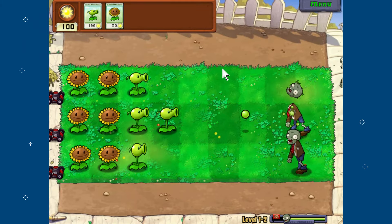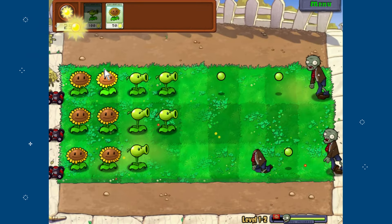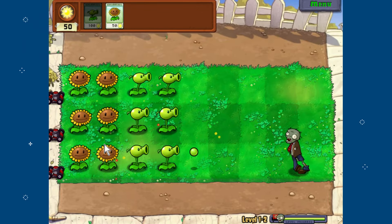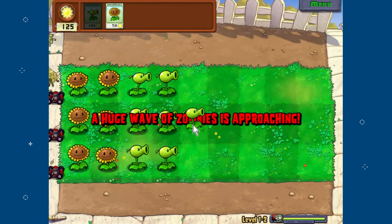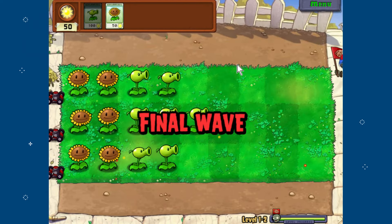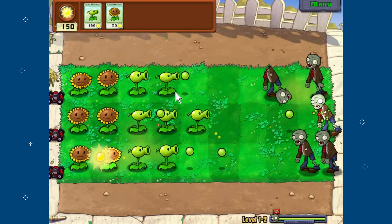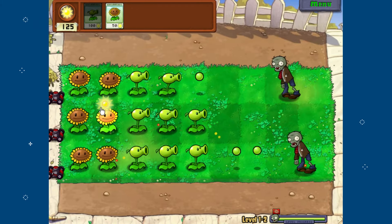Later waves can be a little tough depending on the level and my setup. Let's get another pea shooter. Now on the final wave, you can see my Zombitar actually appears and leads the wave of zombies — I find that really cool, I've always liked that. Let's help out this row; it should be taken care of very soon.